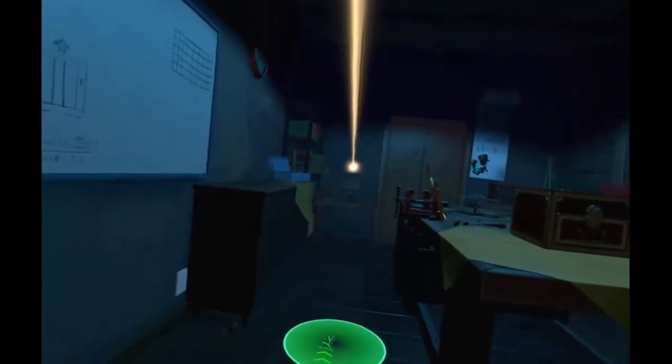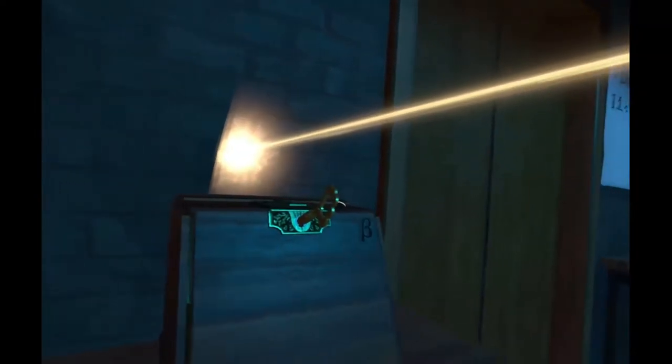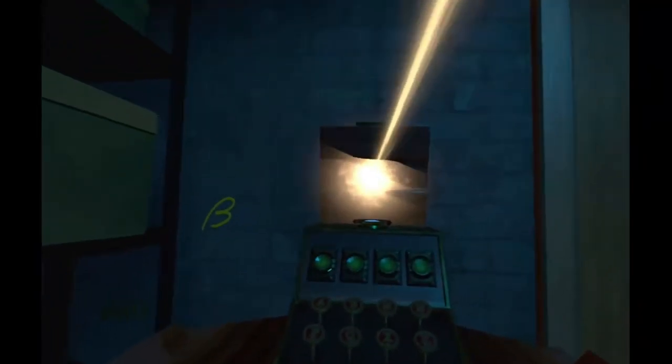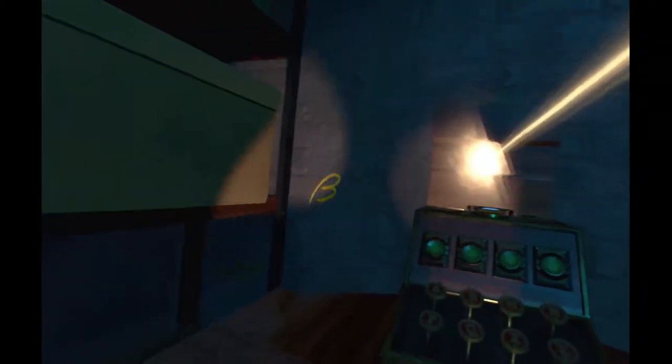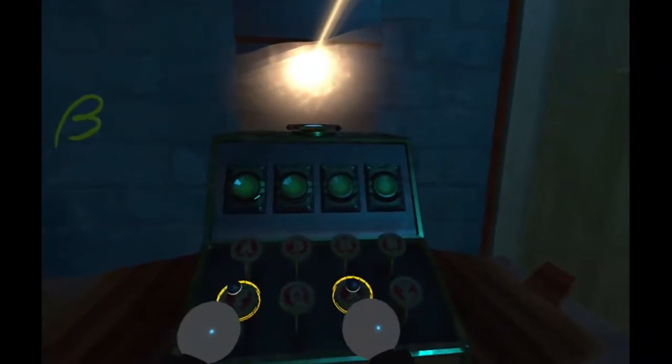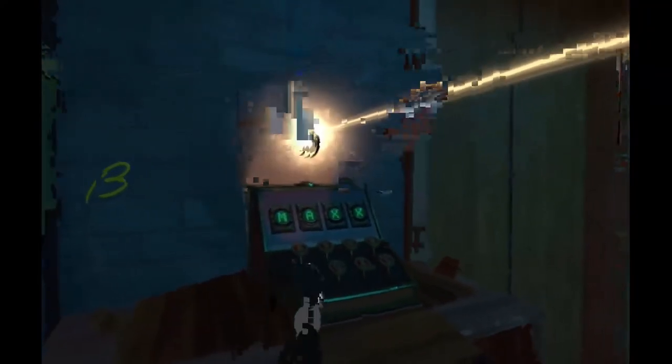I'll show you guys one more time. You put it in the beta first. So the passcode for beta is right there on the wall and it says M-A-X-X. So now we've finished the beta puzzle.